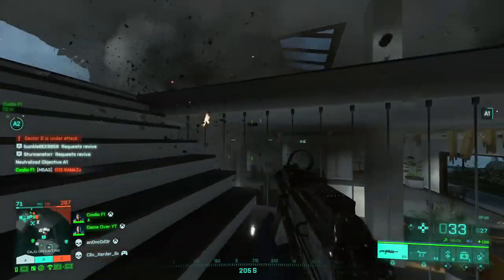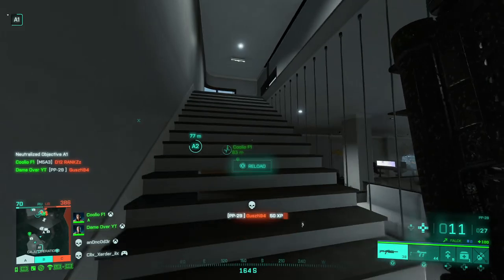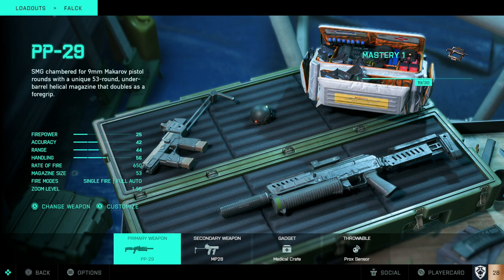Revives and heals are definitely one of the best ways to get as much XP as possible. In terms of loadout, what works best with Falk? I've found that the PP29, as soon as you have it unlocked, is definitely the way to go — if not the PBX. These submachine guns are by far the most accurate weapons. All of the other guns, especially the ARs, don't tend to work with the hitboxes, so I'd avoid them at all costs if you can.